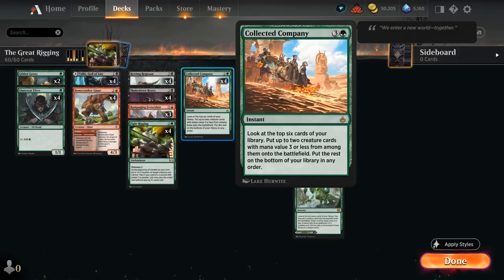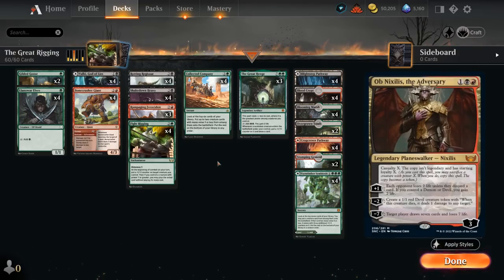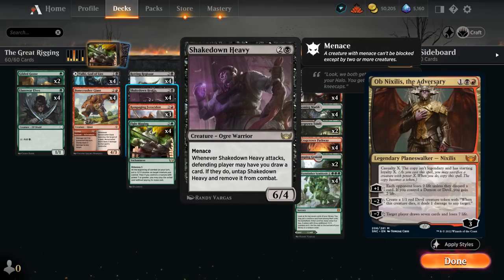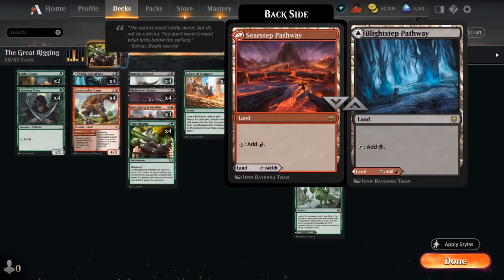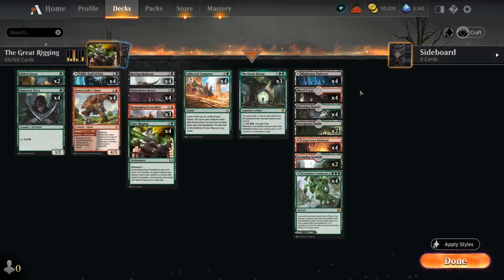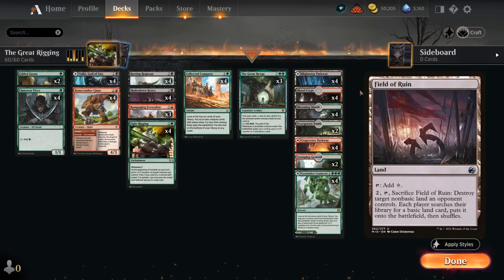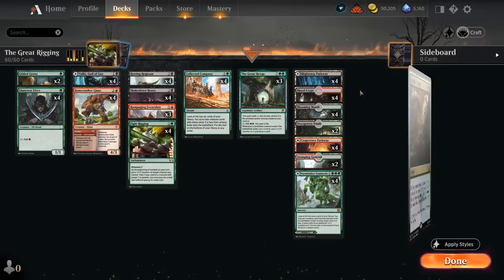We're trying to keep all creatures at three or less mana so we can hit them off Collected Company — so no inclusions like Galta. Another fun option is Ob Nixilis, as you can potentially play it and have it enter with a ton of loyalty if you sacrifice Shakedown Heavy or Rotting Regisaur. The mana base includes Turntimber Symbiosis, Shocklands with Bloodcrypt, Overgrown Tomb, Stomping Ground, Pathways with the Red-Green and Black-Red ones, and Fastlands with Blooming Marsh. No basic lands, which could be punished by Field of Ruin or Assassin's Trophy.